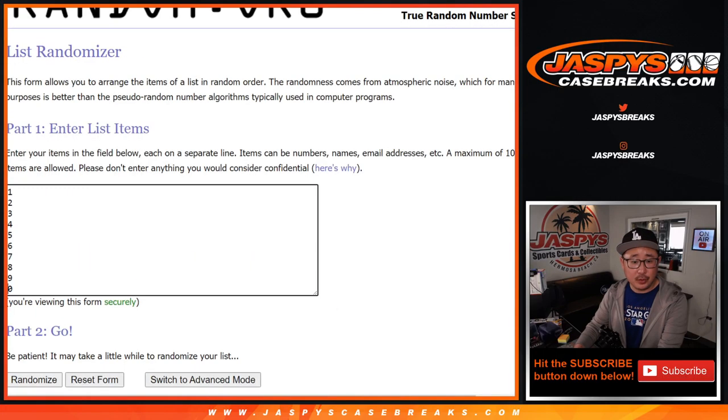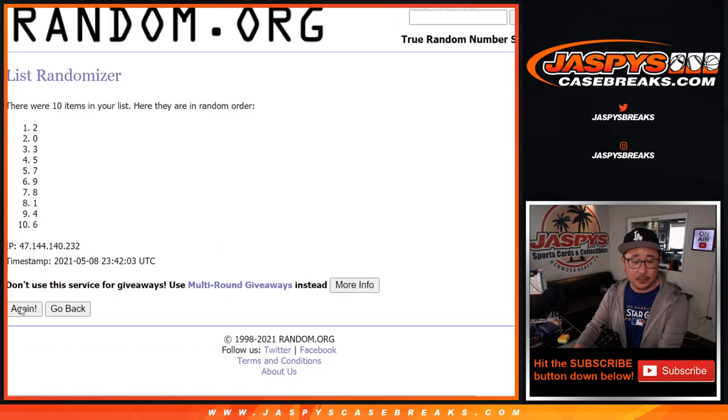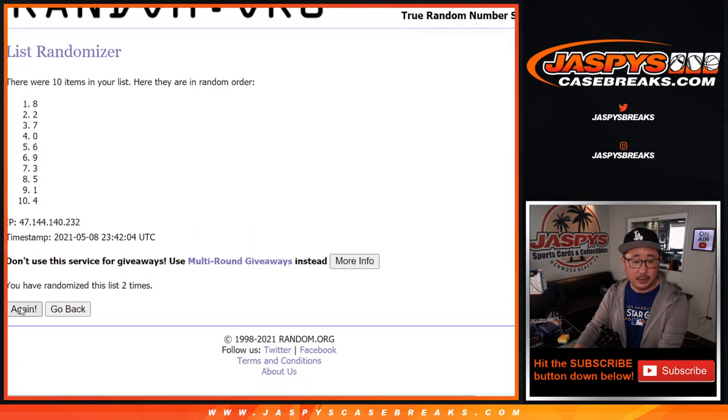Six and a two, eight times for the numbers — one, two, three, four, five, six, and the eighth and final time. After eight, we've got seven down to four.